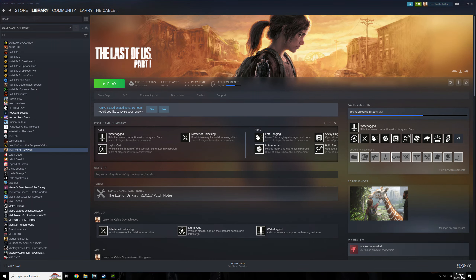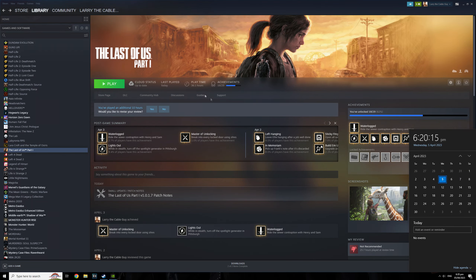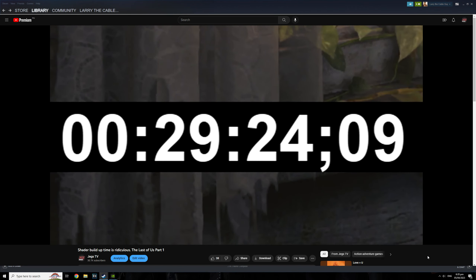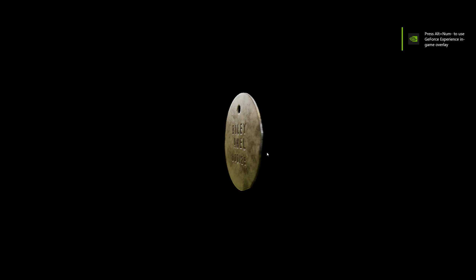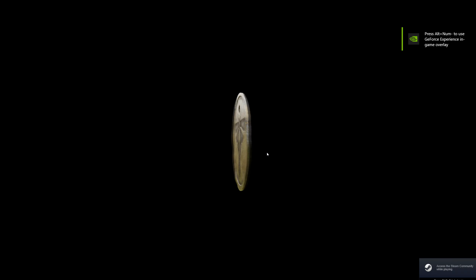Hey guys, just a quick follow-up video regarding the shader buildup times of The Last of Us Part 1. Last time I tested this was on version 1.5, and it took almost 30 minutes for the shaders to build up. We're on version 1.7 right now, and according to the patch notes, shader buildup times should be faster. I'm still using a Ryzen 5 5600X with an RTX 3080 on this test, just like last time.